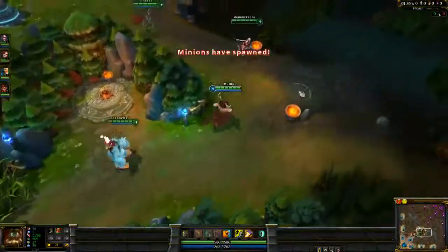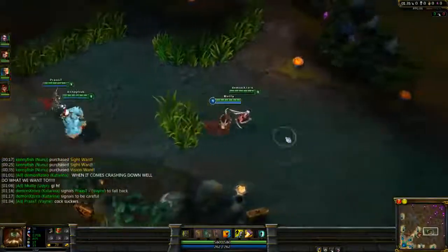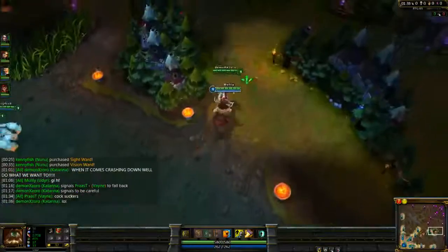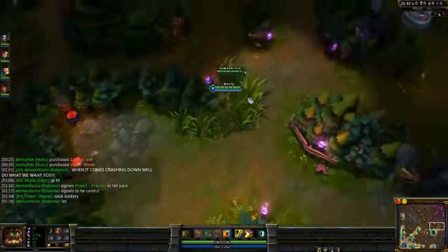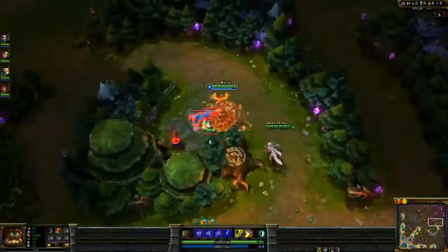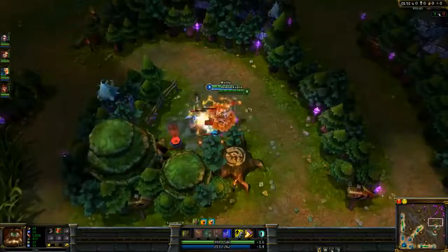For yellows, I start armor yellows. Armor yellows are pretty much the only way to go in the jungle - it's really the only way you can clear effectively. And magic resist per level blues is just for extra tankiness late game. Because that's pretty much your main goal with Udyr. You can build extremely tanky and still be able to do a lot of damage with Wit's End and Phoenix Stance.